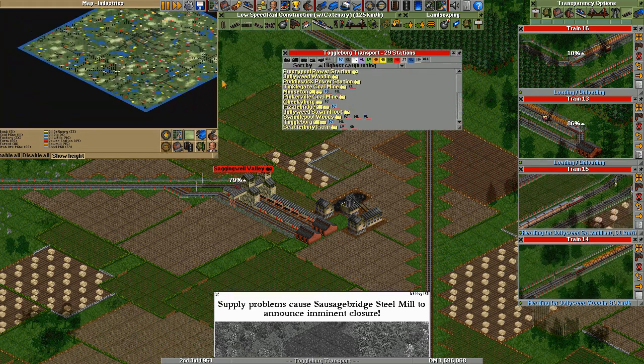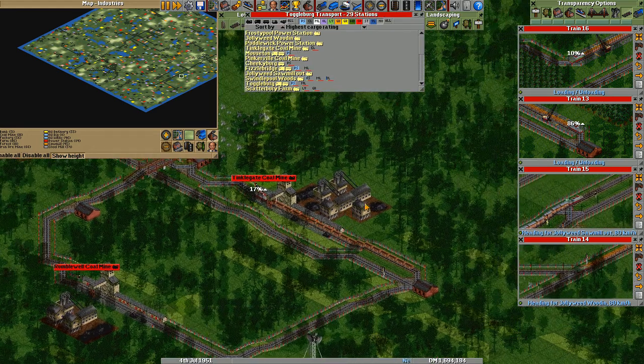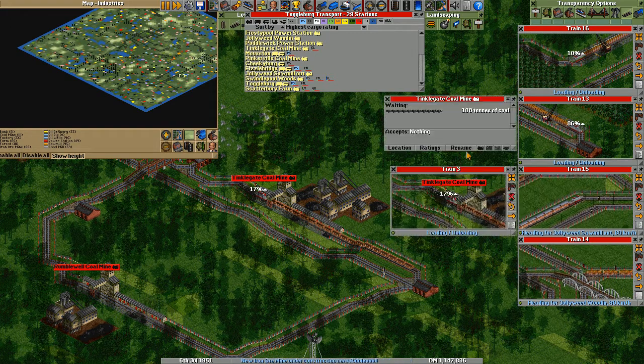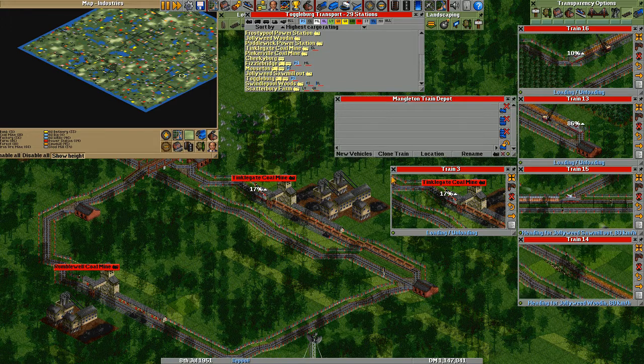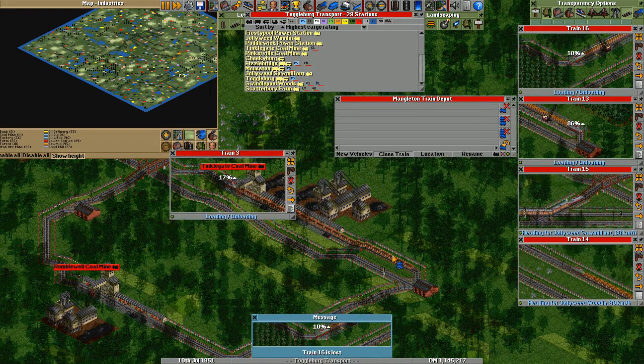Maybe I should just sell this whole complex. Where is it even? Oh, over there. No, it can't stay. Dinkelberg coal mine - very poor. Serviced by one train. Let's go to a second train.